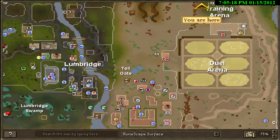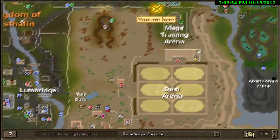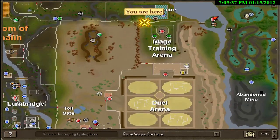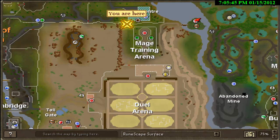Also, I haven't seen many videos about how to get to Polypore, so I thought I'd do that for y'all really quick as well. Basically, it's really easy to get there. Just go ahead and teleport to your Duel Arena right here. Then come out through this gate here, come to the right of the Mage Training Arena, and there's going to be a path leading to a bridge, and it'll get you right there to the dungeon.